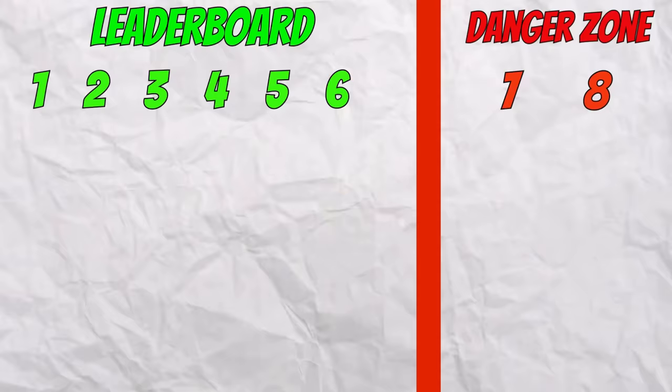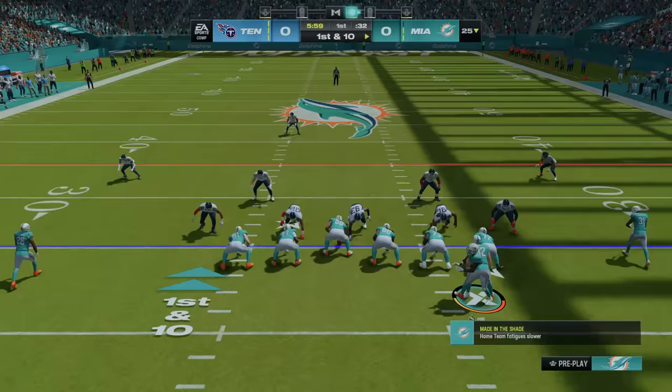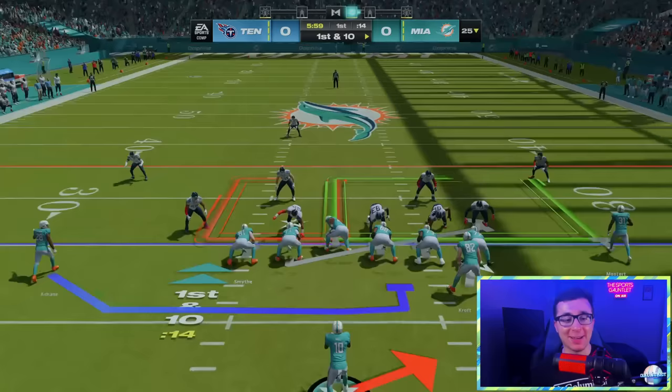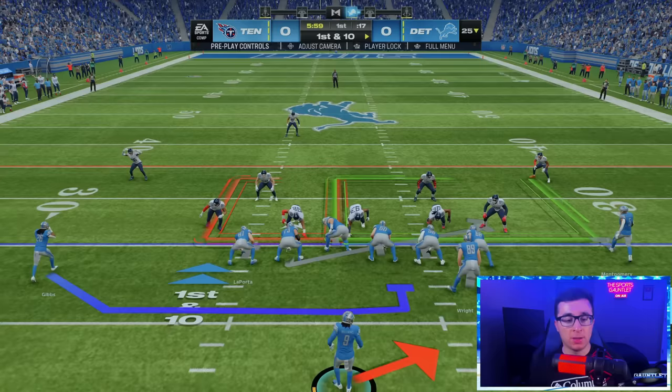Round two is a little bit different. I'm putting every player into the Wildcat formation and the six players that gain the most yards move on to round three. So many fast players on the Dolphins — there's a glitch with Tyreek Hill lined up inside the fullback. After restarting the game and getting Tyreek Hill in the right spot, everyone's running the same power play. Tyreek Hill picks up 10 yards and sets the score to beat.